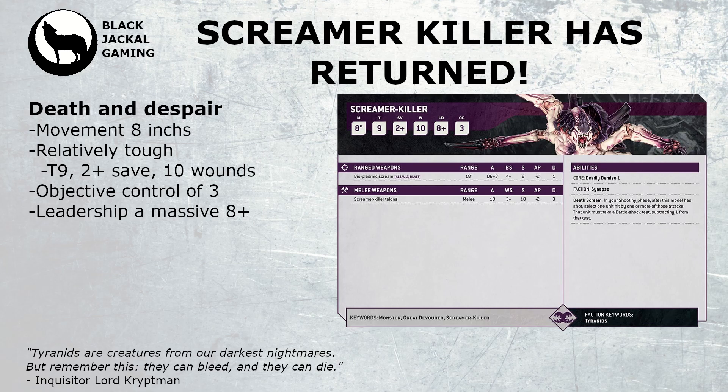He comes with an impressive objective control of 3, meaning he can ram his face into objectives, kill a load of models there, and take control. He also comes with a massive leadership of 8+, so it's going to be very hard to make him fail battleshock tests. Coupled with the Tyranid faction ability and the Synapse keyword, he may get a further boost on top, so don't expect him to fail a battleshock test anytime soon.